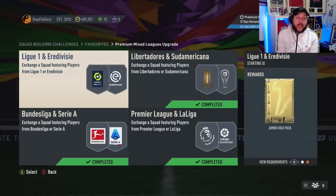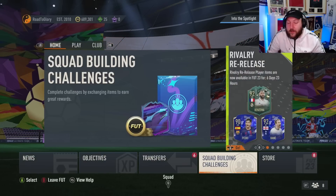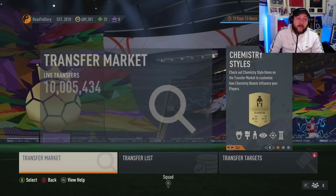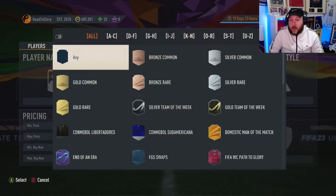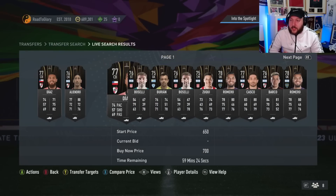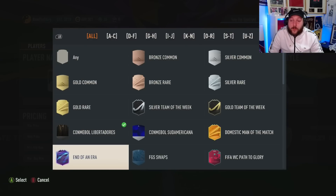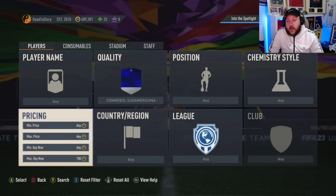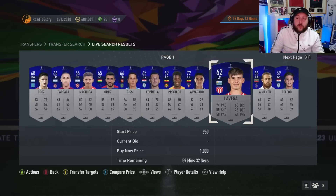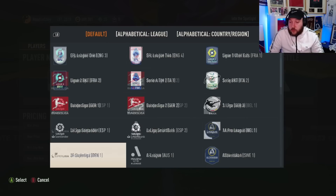Sell everything from the Bundesliga even if you need them, because that's how you're going to keep your coins up. Now let's cover how bronze pack method works — right now it's like a gold mine. There are a few cards you can get from bronze packs: prime example is Libertadores — 75 and higher is gold and they go for 700 coins instantly. Sudamericana cards are also instantly extinct at 800, 900, 1,000 coins — and these are silver and bronze cards. So if you get yourself a bronze one of these, you've made profit no matter what.